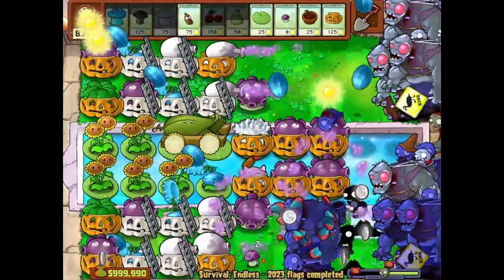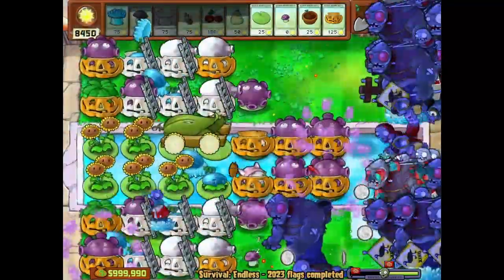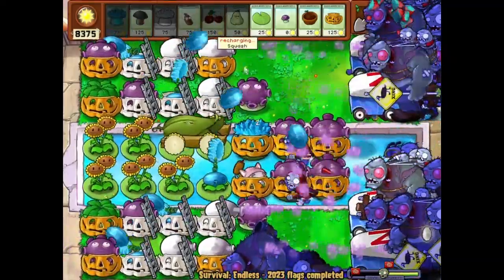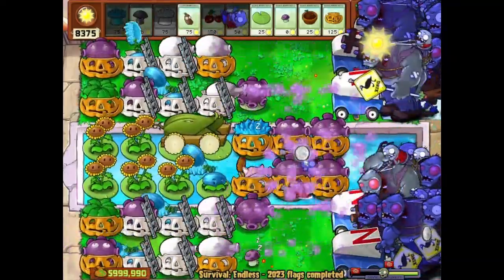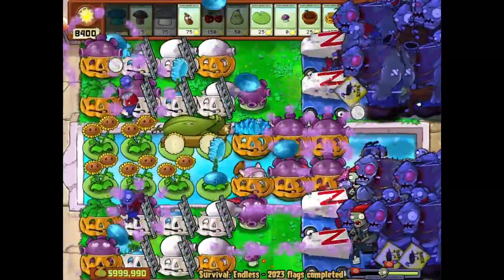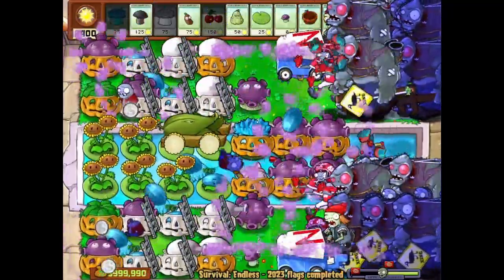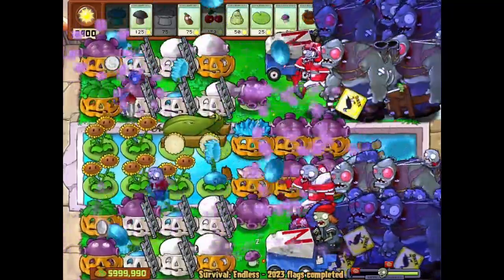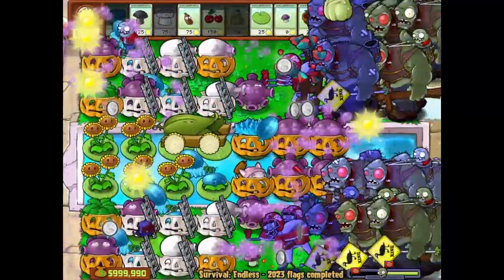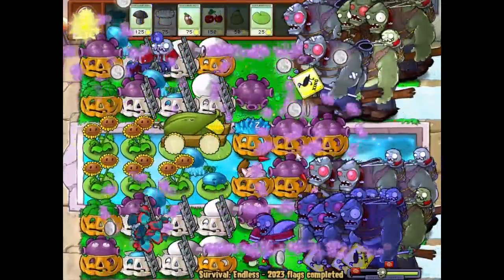Now I've bombed it one extra time, it dies. I've used three cobs and two cherries again, so next wave I'm going to use Doom. For using Doom, you don't have to wait for the wave to spawn — you can use it directly and then use cob plus cherry bomb. As long as you have the cob plus cherry ready, you can use Doom whenever you want.